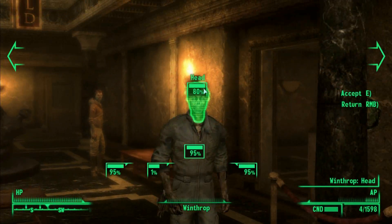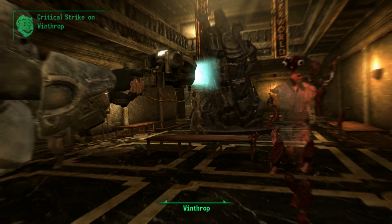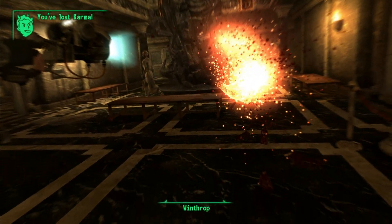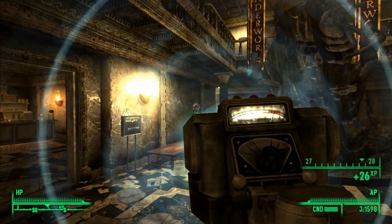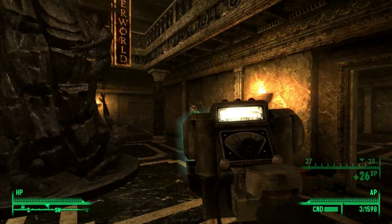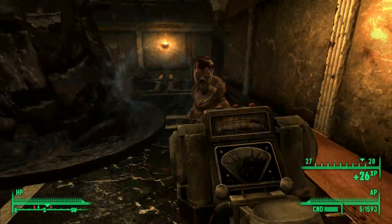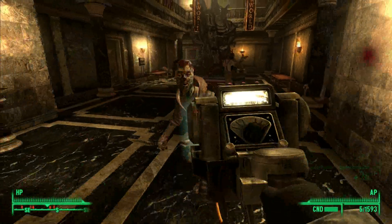The Microwave Emitter is a unique version of the Mesmotron, however it is very different. It does not use Mesmotron Power Cells — it actually uses Microfusion Cells, which are much more common. It has 5 shots in the clip, deals 60 damage per shot instead of 1, has a 2x critical multiplier, and 100 damage on a critical hit.